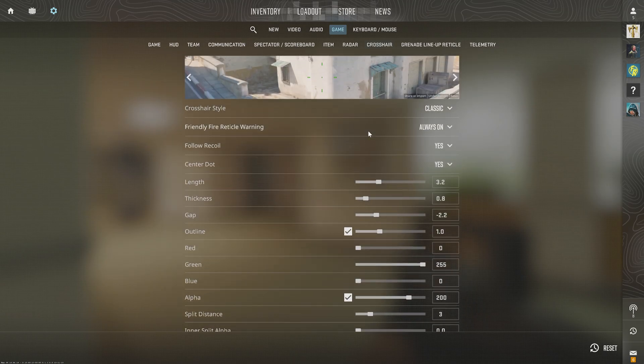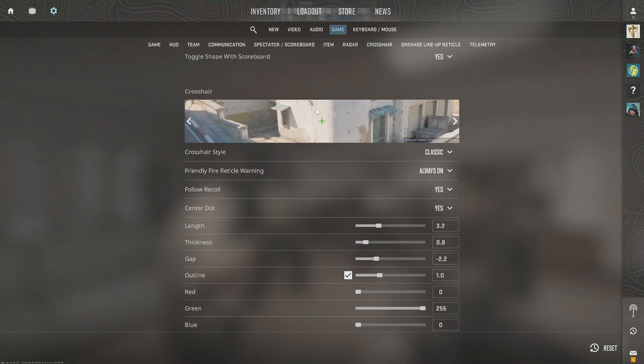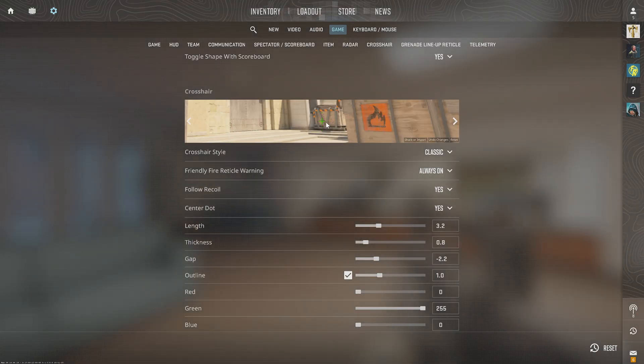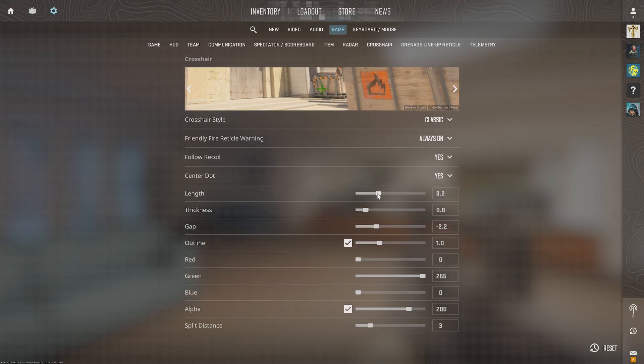You can do things like turn on a center dot right here, and then you'll get a small example of what it looks like on the screen and you can change the background. Maybe you don't like the default yellowish or orange one, but we can change the length if we want to make it a little bit bigger. Then the thickness — you don't need it that thick. Then the gap between the center dot, I might make that a little bit bigger and make it more like Call of Duty.